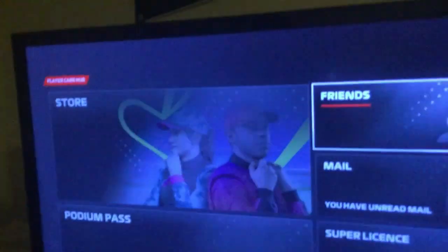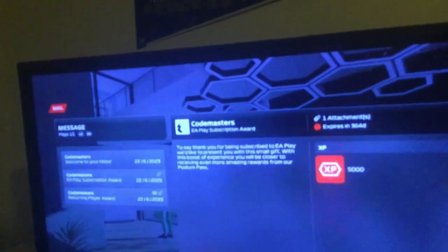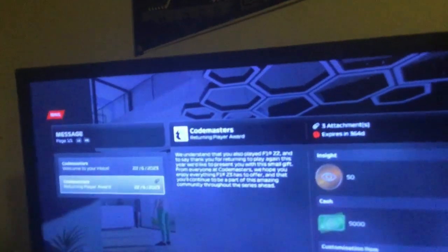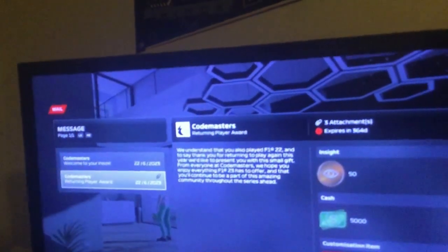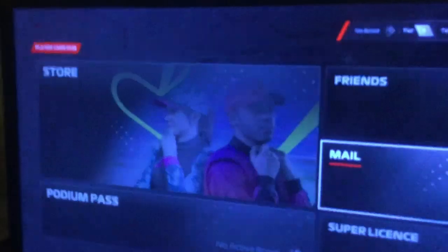First up we gotta go to the player hub and check the mail, because I'm pretty sure this is the renewal thing. Let's take a look — right out of the gate we get 5,000 XP. Nice, love to see it! And also we got the returning player award — whoa! A customizable item, 50 Insight, and — oh hello — where are you? That is freaking awesome. I think I might have just found my livery, but I have to change something. All right, let's jump right in.